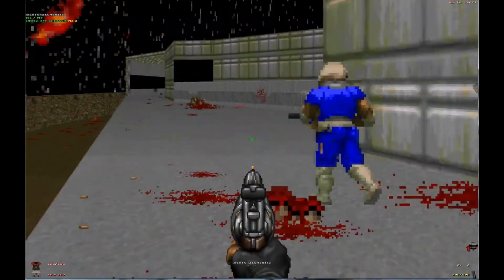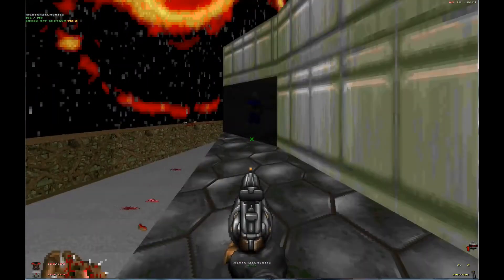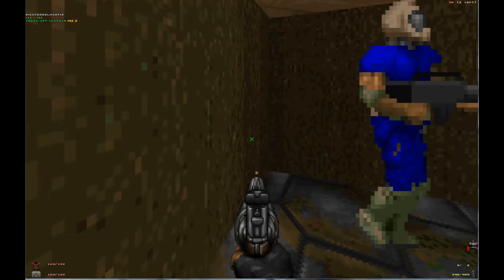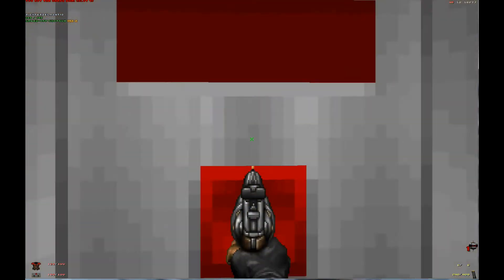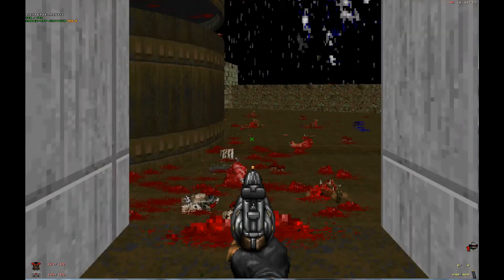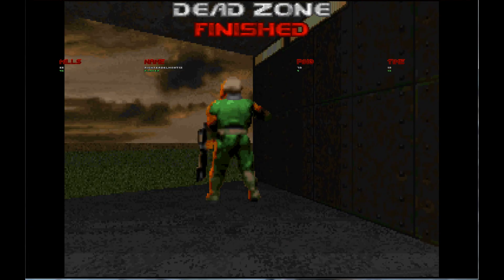Check the map again. Go up some steps. Go through here. Open. Go in. Turn around. Press it. Press it. Press it. Okay guys, looks like we found ourselves the secret level. Yep. We'll see you next time when we start it. Brutal Doom to be continued. That took us forever.